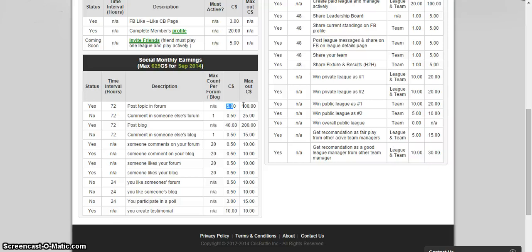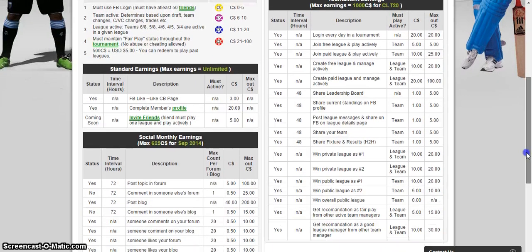The maximum you can earn from posting forums is 100 C dollars. This resets either by month or by tournament. So for one tournament you can post 20 forums — that's 100 divided by 5 — and in the next tournament you can post 20 again. If you post 21 you will still only earn 100; you won't earn more than 100 per tournament. By posting a blog you get 40 C dollars, and by someone commenting on your forum you get 0.50 C dollars, maxing out at 10.